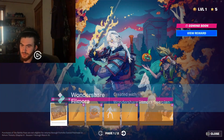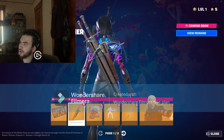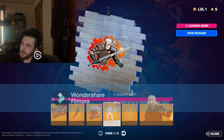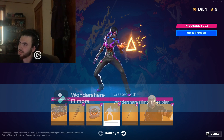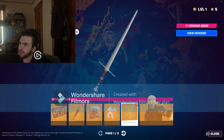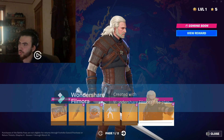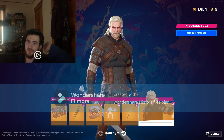We got Geralt of Rivia loading screen, Revya loading screen, Weapons of the Witcher, Muscle Memory spray, Igni Sign emote, Witcher's Steel Sword harvesting tool, and then Geralt of Rivia — the outfit from The Witcher. I've never played The Witcher.